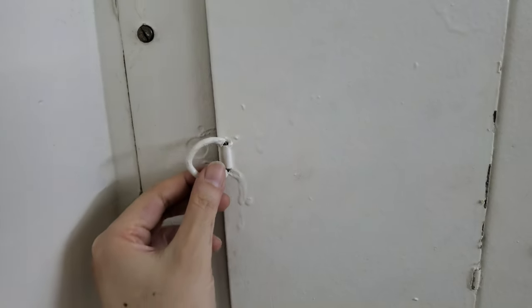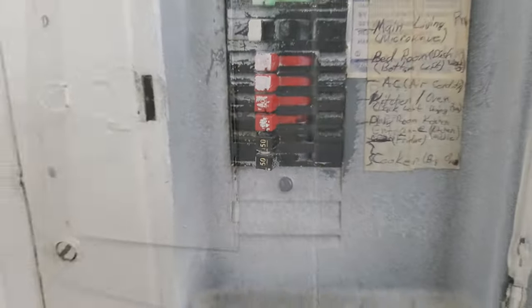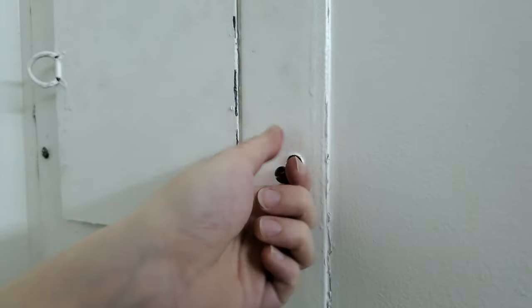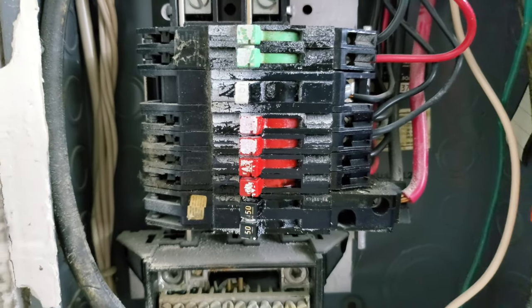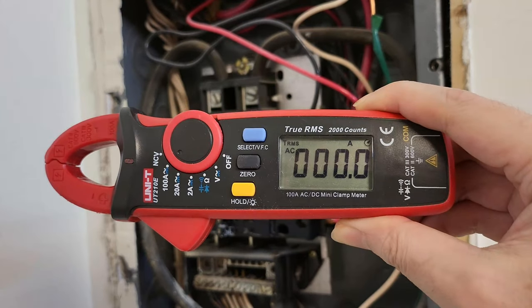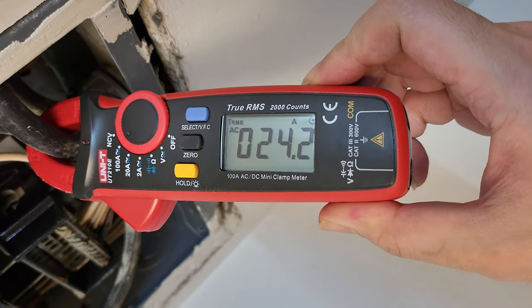Now let's move on to the electricity and measure the power consumption. In my apartment I have access to a minimum of 50 amps of power. To ensure everything is in order, I had an electrician thoroughly inspect and validate the setup. To measure the power I'll be using this clamp meter — please note this is an extremely dangerous task and I strongly advise against attempting it unless you're properly trained. Measuring this wire, I'm using approximately 24 amps, which means I'm well below 80% of my available power capacity.